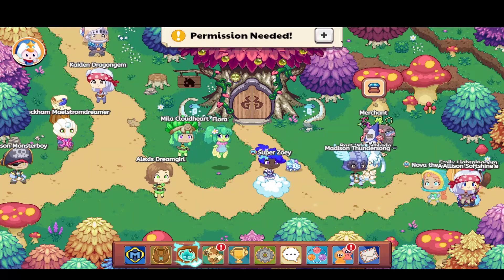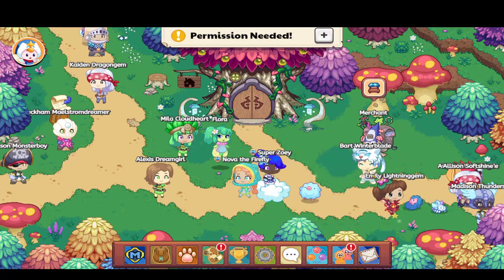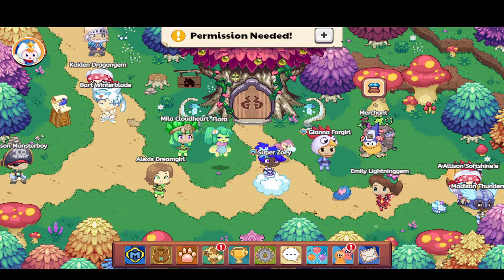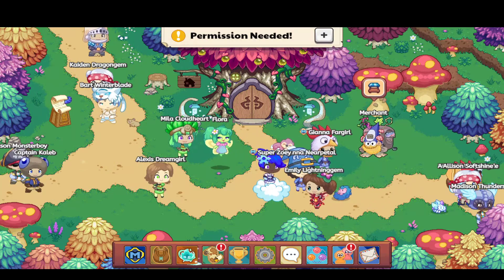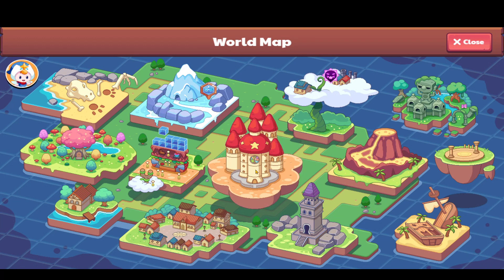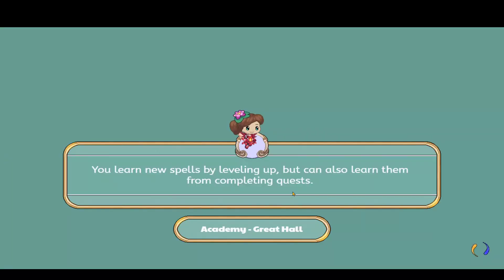Okay guys, now you need to walk in a circle just around Firefly Forest, just like this. So next up, this is the final step — you need to go into the Academy.